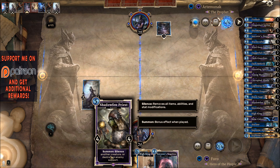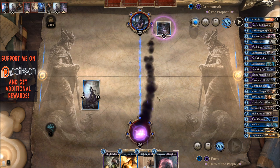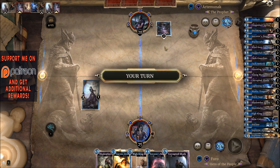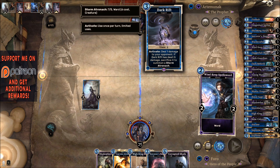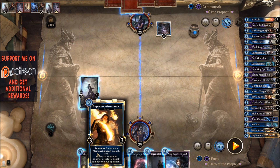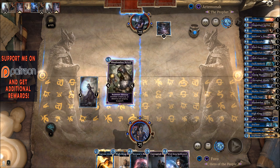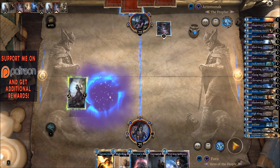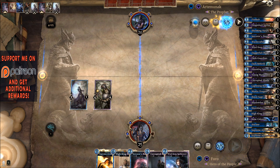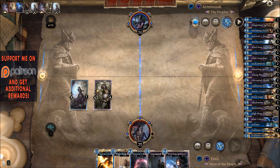On the next turn, we are going for the Shadowfen Priest to take care of the Dark Rift. Turn 6 will be the High King Emeric. And we are also getting an additional card, which is the Corrupted Shade. We cannot really use that if we are interested in getting rid of the Dark Rift right now. Also, we have one more turn, but then we are forced to play the Shadowfen Priest on the next turn. So right now, I would say it is better to just go into the Shadowfen Priest directly. For the next turn, turn 6, the High King Emeric is ready to see play — if we wait with the Shadowfen Priest, then we can only play High King Emeric one turn later, and so on.